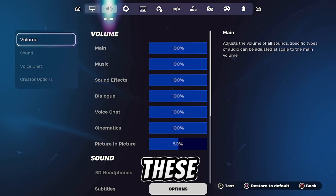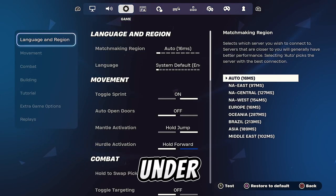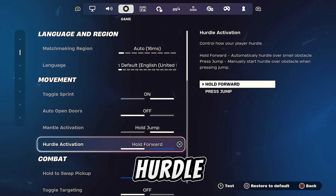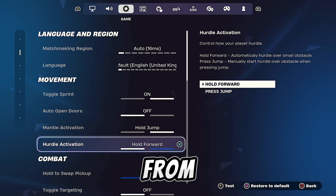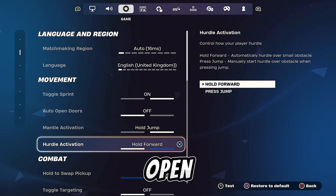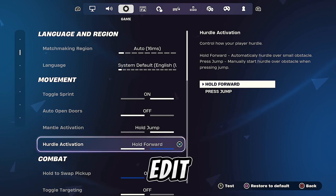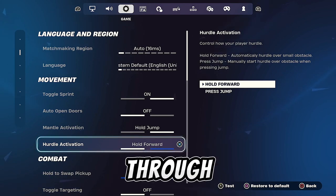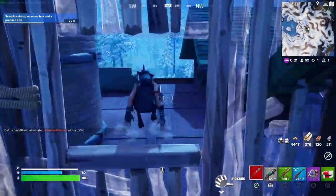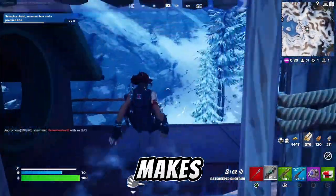Under graphic settings you can leave these alone, same with audio settings, but under game settings there are a couple of things you want to change. Go down to hurdle activation and change that from 'hole jump' to 'hole forward'. By running at any open window or even a hole in an edit in a build, you'll jump through them straight away and catch your opponents off guard. Just look how quick and easy that is — it makes all the difference.